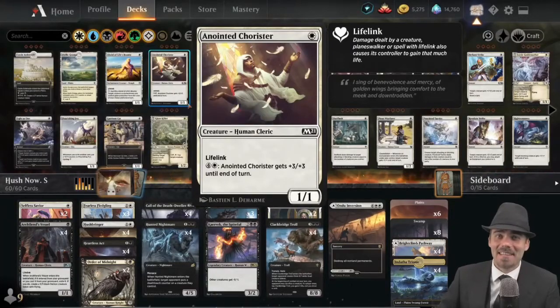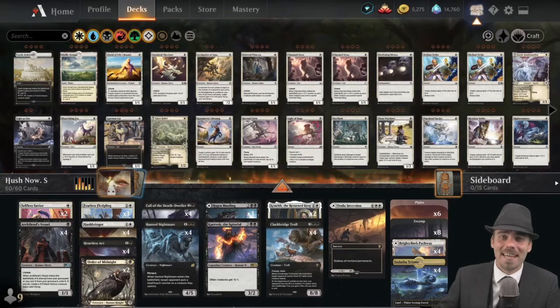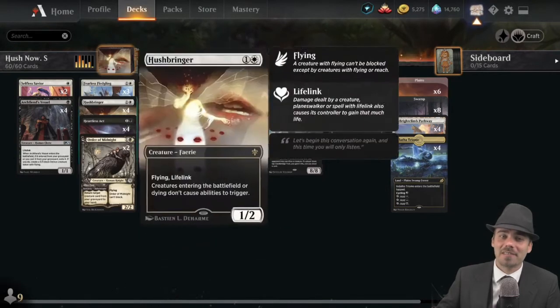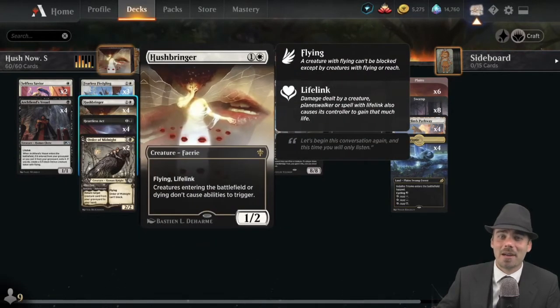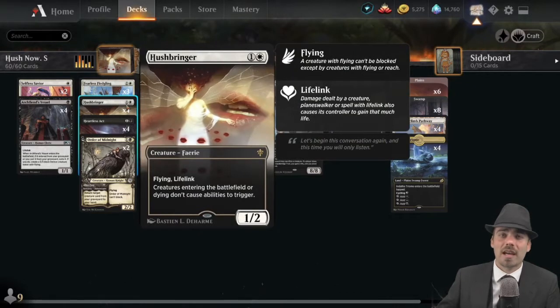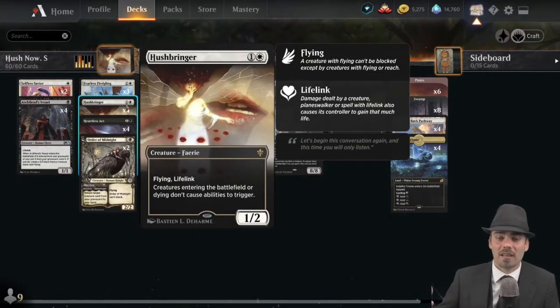Greetings everyone, I am glad to be here and I am glad that you are here as well. We're back with some jank in Standard, and we're playing a little deck I like to refer to as 'Hush Now.' The card in question is Hushbringer, and I think it should be relatively good now that you don't have the downside of Uro coming down and ruining your Hushbringer plan.